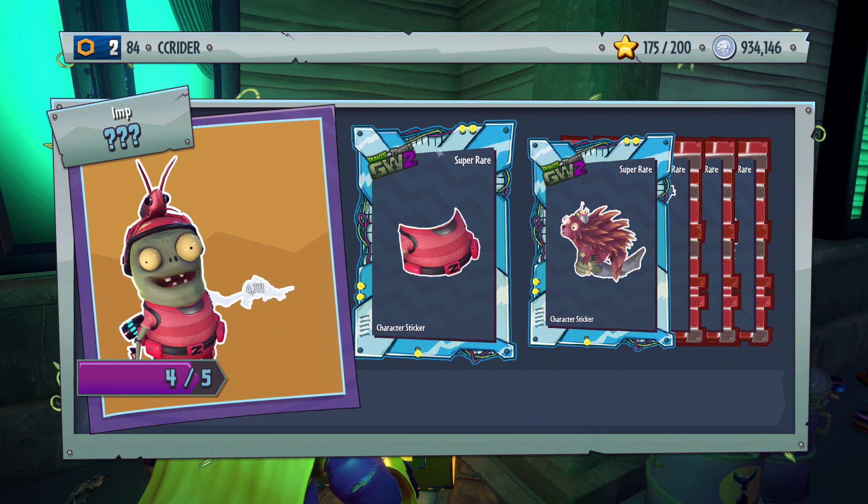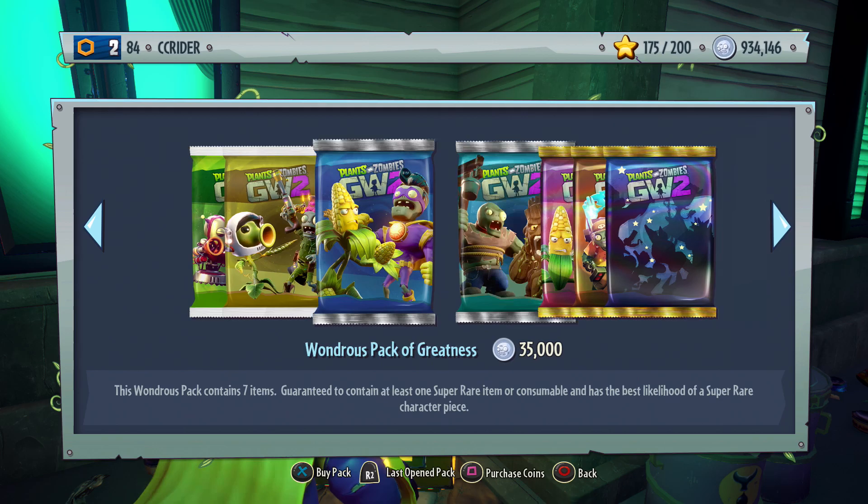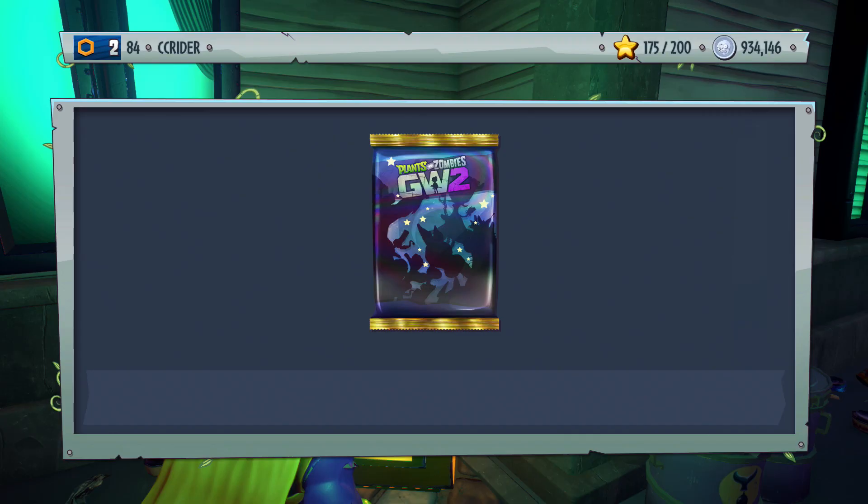The first thing we get is a new Pirate Captain — pretty cool stuff. And a few pieces of other things too: a Zoologist and a Shrimp Imp. So we got the Captain Cannon, very awesome. Then also we have the Phenomenal Character Pack number two — already broken 900,000.